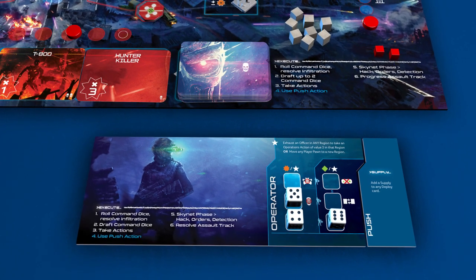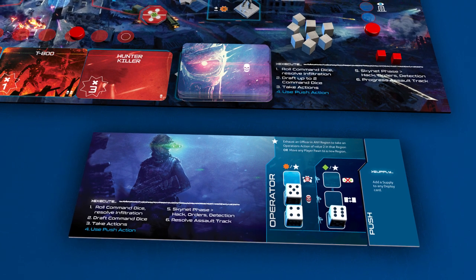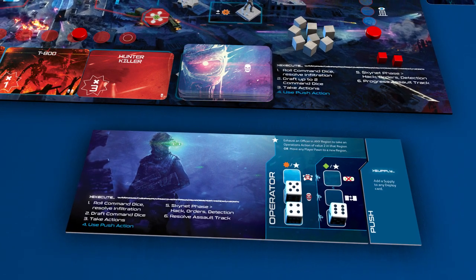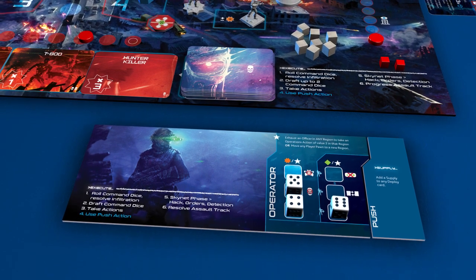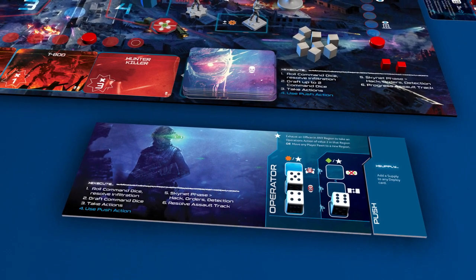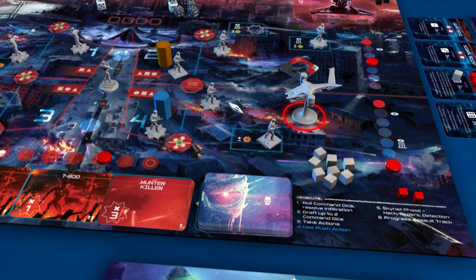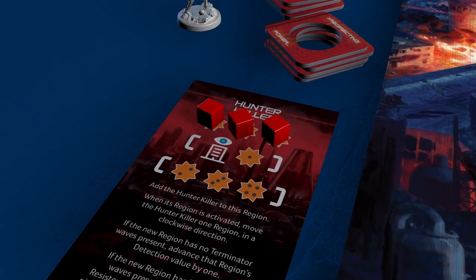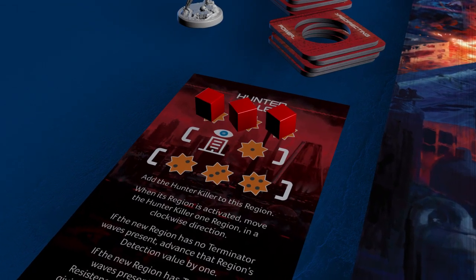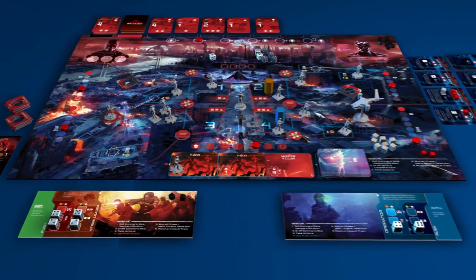The operator player may also take actions on the strike leader's turn. However, they must spend command dice to do so, and may not spend the last die in either column. His player marker is located in region 4, so he spends his 5-value command die to commit a regular and damage the hunter-killer. The operator cannot take any further actions, so the action phase ends.